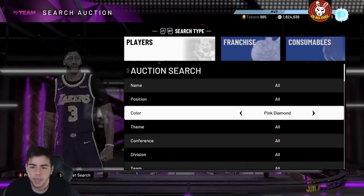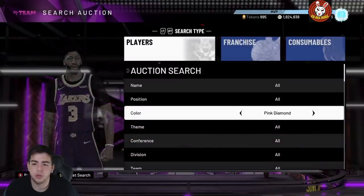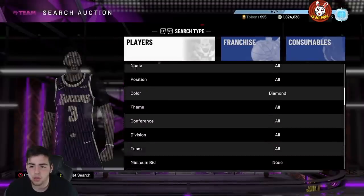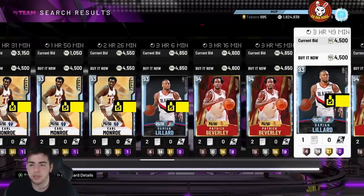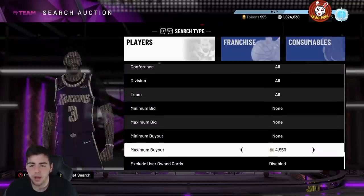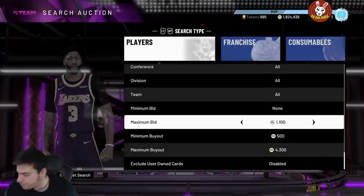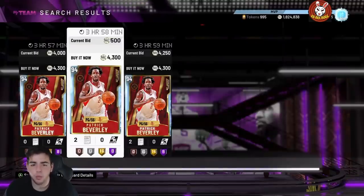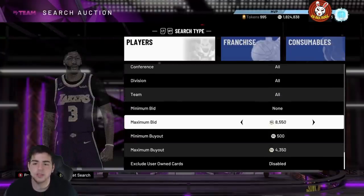So I showed you some budget filters and some really expensive filters. The diamond filter is honestly really, really good on Xbox. PS4 snipe filters are so much more competitive and faster — if you watch Young Simba's snipe challenges he gets so many snipes in the span of 10 minutes. On Xbox it's a lot slower. On Xbox I literally just go big or go home on opals, because opals are going to be the best way to make MT.